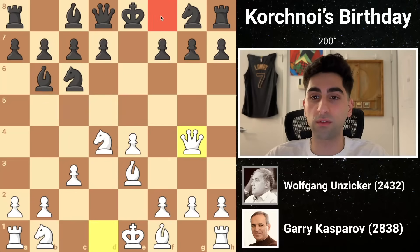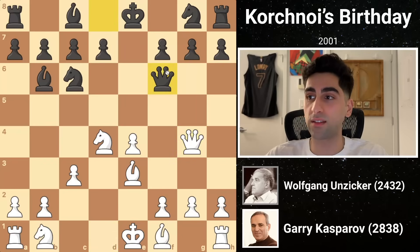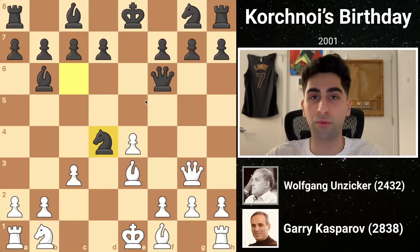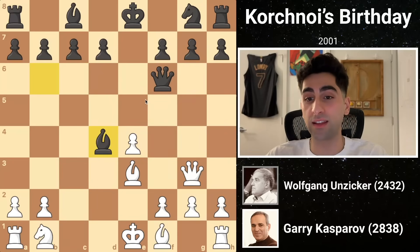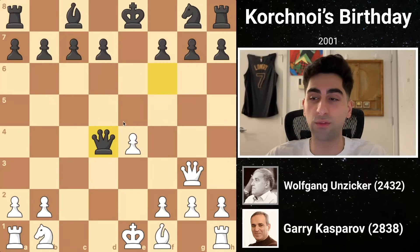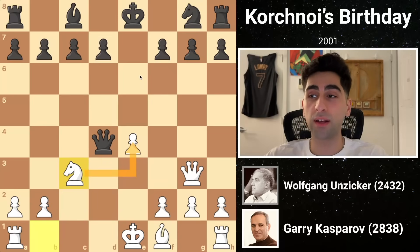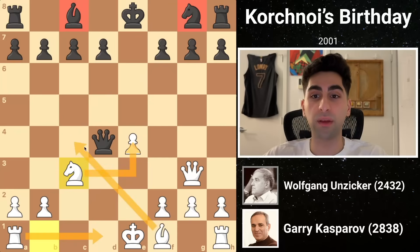White's queen g4 makes use of the bishop's absence to attack g7, and black replies with queen f6 defending the pawn while building up pressure on the knight. White drops the queen to g3 with eyes on c7, but this allows black to win a pawn by capturing on d4. White recaptures, black takes again, leading to an exchange of bishops and the queen landing on d4, where it hits the b2 and e4 pawns. Kasparov defends them both in the only way possible, knight c3. While black is up a pawn, he is seriously lagging in development, and if he doesn't do something soon, white may gain a big initiative.